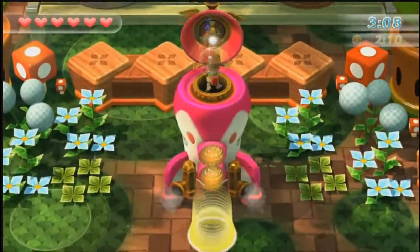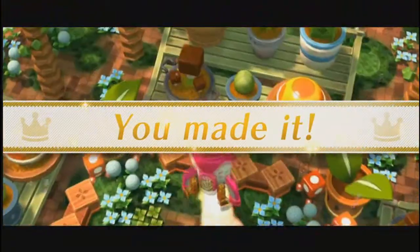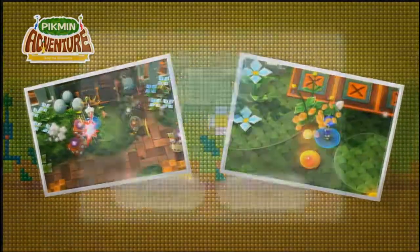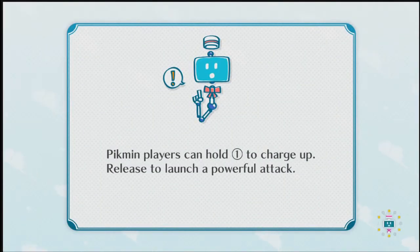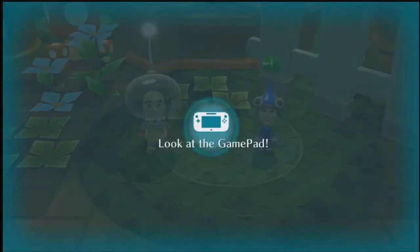And that was level 1 as a Pikmin. I'm going to show you what level 2 is like as Olimar and a Pikmin, and then I think I'll call it there. I keep forgetting he's on my pad and he's right on my lap. Alright then, let's go on to level 2 and I'll show you what is on there. I don't think he can charge up attacks — well, I do anyway on this game.